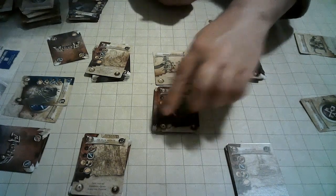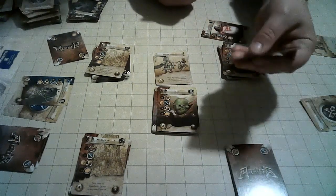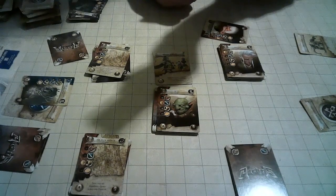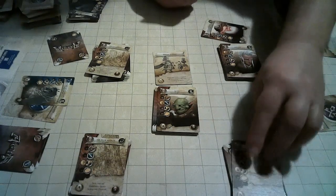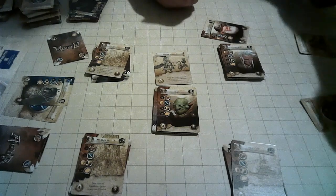A personality's bribe value does nothing once you've won it. If you win a location, you use the location's ability shown on the bottom — for example, choose one district, and each player including you must discard one of their agents on that district. Locations are just one-and-done effects that get discarded.